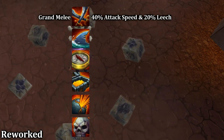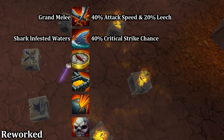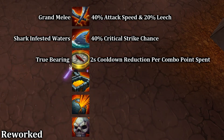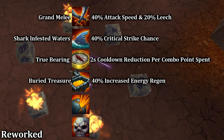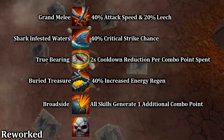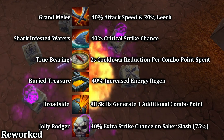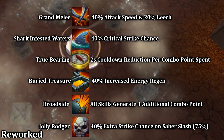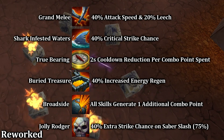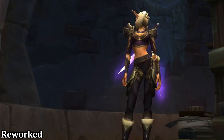Grand Melee grants 40% attack speed and 20% leech. Shark Infested Waters grants 40% critical strike chance. True Bearing reduces your cooldowns by 2 seconds per combo point spent. Buried Treasure increases your energy regeneration rate by 40%. Broadside causes your combo point generating abilities to generate an additional combo point. And finally, Jolly Roger causes your Saber Slash to have a 40% chance to strike an additional time, bringing that strike chance up to 75%. Having one or two of these buffs sounds fun — now imagine playing with all six.